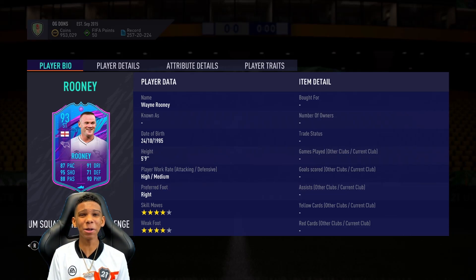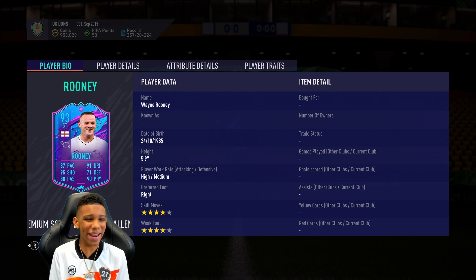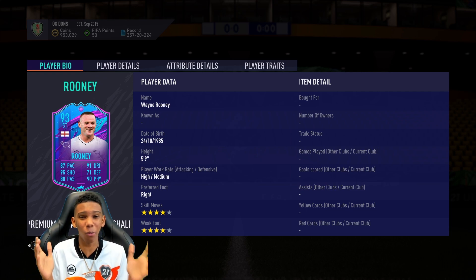Today I'm going to be completing one of the best SBCs of FIFA 21 so far - Wayne Rooney, the man, the legend, the Man United superstar. Look at this card, it is insane, and it's incredibly cheap as well, because it's hard to link him, but I figured out a way to get him in my team.